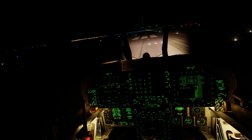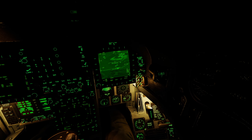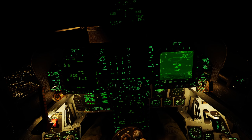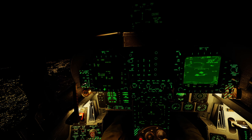Zoomed in now, starting to designate targets. I've locked onto the first two — selecting the slot: T001 on PP1, designating now. Coordinates are coming up — designated. Stepping to the next station, selecting T002 on PP1, moving the cursor, designating. Now step three is PP2 — clicking it twice — moving the target cursor and designating. Stepping to the final target PP2 T2, slewing and designating.